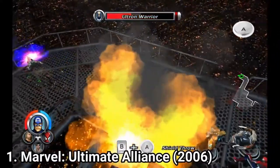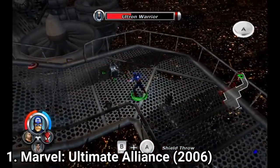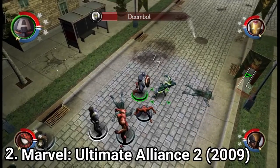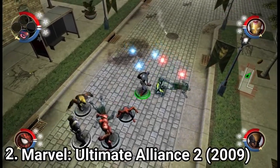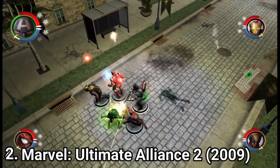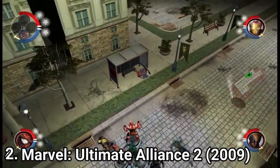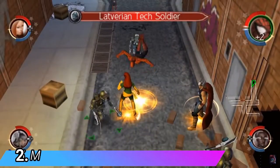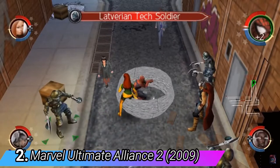You get to upgrade your characters and make them stronger — you upgrade them by playing with them. It's like RPG games. The more you play with a character, the more his or her stats get boosted. Now, the difference between one and two is that two has some new features added, like the fusion powers.